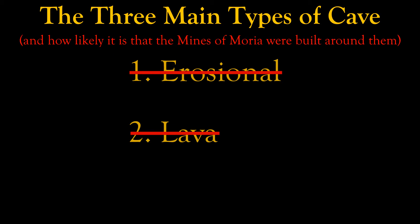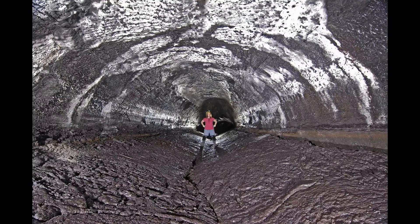But lava caves aren't a likely type of cave if you're looking for a way underneath a mountain. Lava tubes could be big enough to support Moria — the longest one in the world is Kazamura Cave on the Big Island of Hawaii, which is 65 kilometers long, the same length as the Mines of Moria. But since lava tubes are formed by flowing lava, they usually make their way up the flanks of a mountain instead of passing underneath. To have a lava tube pass under the Misty Mountains, the tube would have to form before the mountain did, which doesn't make a lot of sense.